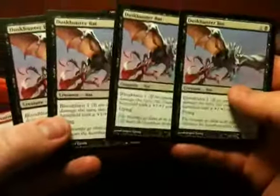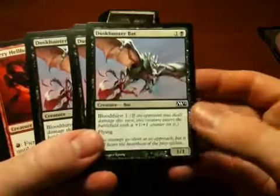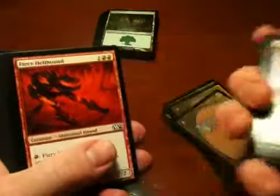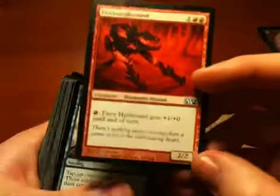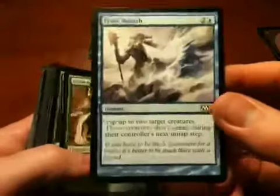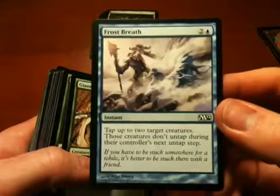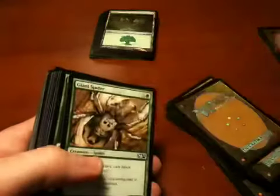Dusk Hunter — I managed to get four of these in my limited purchase today, just a flying creature with Bloodthirst. This is a really cool card. Fiery Hellhound — fire-breathing, not too expensive, starts out nominally strong. Definitely a good card to play in a red deck. Frost Breath — this is cool, you freeze two of your opponent's creatures. I think that's very useful and I would totally play that one.